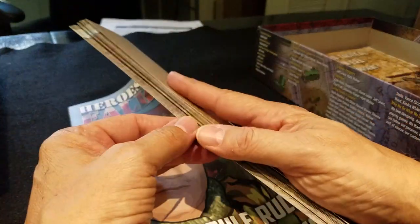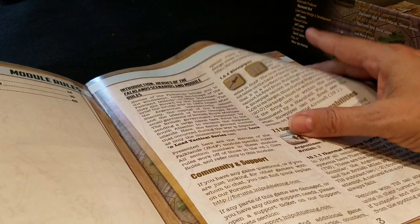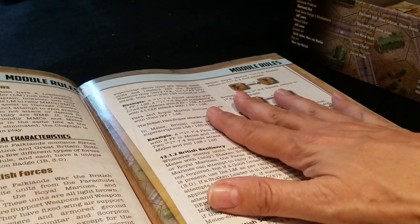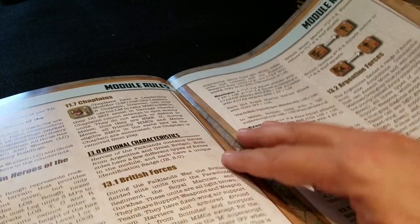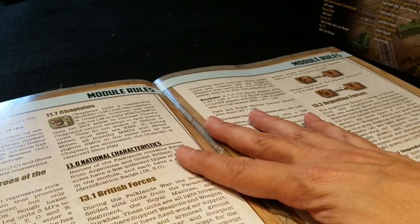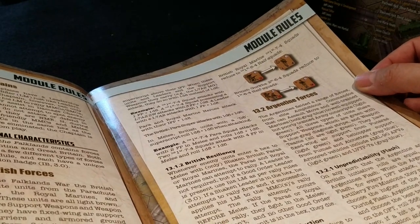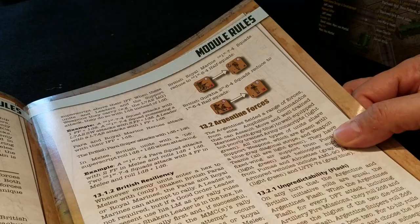First thing we have here is the module rules, and there are some very nice things. If you don't know anything about the Falklands campaign or much about the big picture elements of the Argentinian forces, there are some nice little rules in here that capture national characteristics and the terrain. Rough terrain here is extra rough — it has terrain modifiers that are more significant than most because of the rocky nature of the island. British forces are highly trained, resilient individuals and earn special capabilities when it comes to Morale and self-rally. For the Argentinians, there's an unpredictability aspect where sometimes they can fight like rockstars and other times not so much.